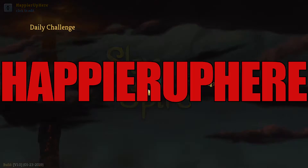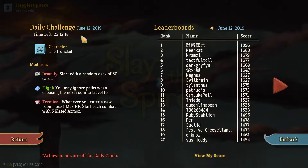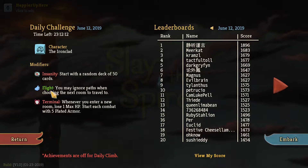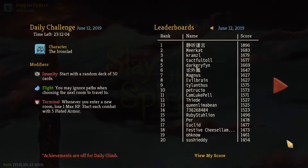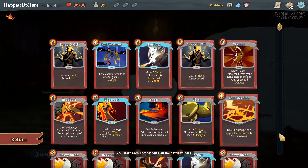Welcome to Slay the Spire. Today we're playing the daily challenge for June 12, 2019. The character is the Ironclad and the modifiers are Insanity — started with a random deck of 50 cards — Blight, which lets you ignore path when choosing the next room, and Terminal, where entering a new room loses one max HP. We start each combat with five Plated Armor. Let's get started — there are a lot of high scores here, probably a lot of collector bonuses.